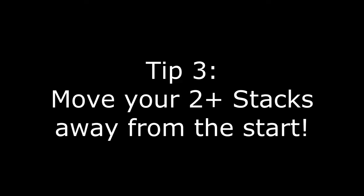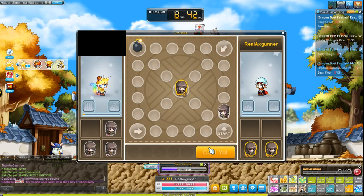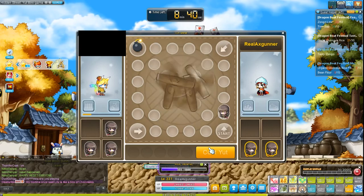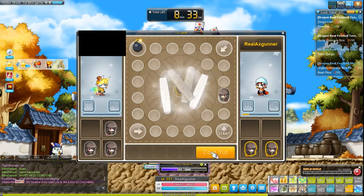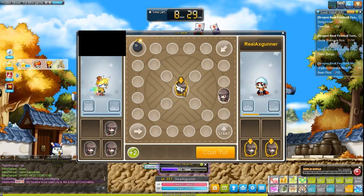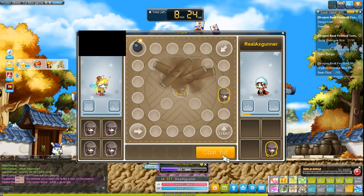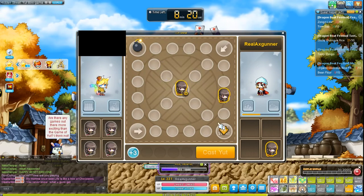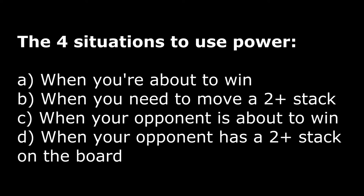Number three: always move your two stacks away from the beginning and try to clear them as soon as possible. Moving them away increases the odds of the two-stack's survival, and prioritizing clearing them first is a no-brainer. What I like to do is use any remaining pieces to defend the beginning, eat your opponent's piece, and then use the extra rolls from eating to move the two stacks. It's a great defensive strategy.